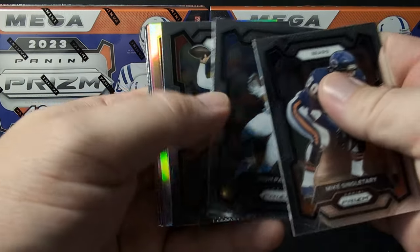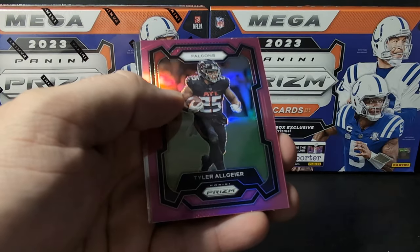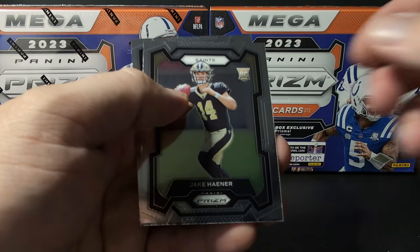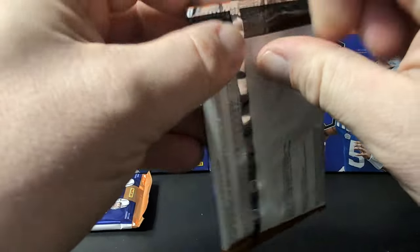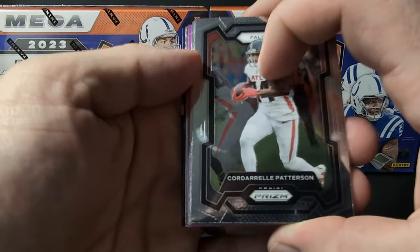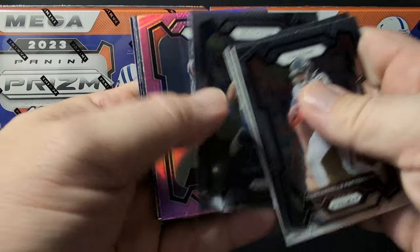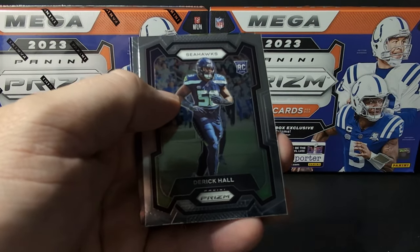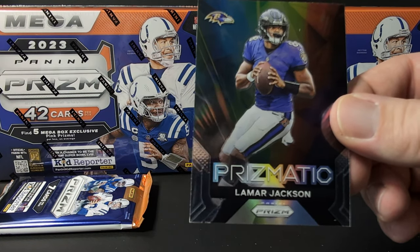Prism retail is rough. Breece Hall silver. Tyler Algier — we're going to PC. Jake Hayner and Jameer Gibbs. Patterson, Reynolds, Waller, Wagner. Chase Brown pink. Their claw, and then a Prismatic Lamar Jackson.